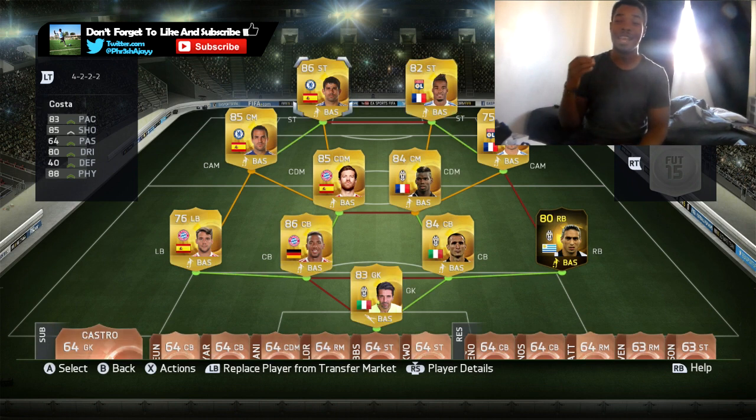And finally, we have Diego Costa — 83 pace, 85 shooting, 88 physical, 80 dribbling. His shot just feels absolutely insane, you will see this in the clips. This guy is great at finishing and his long shots are amazing. This is the team, guys — I absolutely loved it. If you guys have the coins, I would recommend building it because it just did so well for me. I literally just ran through opponents, and overall there is pretty much no weak link to this team.